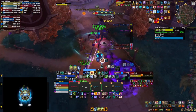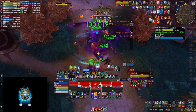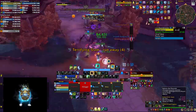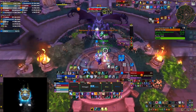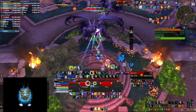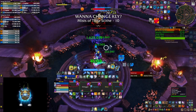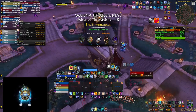We had a couple of unfortunate deaths — people standing in beams, people standing in frontals. On the second boss the priest ended up dying to the AoE; maybe I should have popped Ascendance a little earlier. Mistakes were made, but we were vibing and everything was quite smooth. We ended up killing the last boss and barely missing the 2-chest — if those stupid deaths had been avoided we could have 2-chested the key. I'm going to upload the full run on this channel soon. At the end we got some IO and some boots from the chest, and although we made some mistakes everybody was pretty happy with the overall performance.